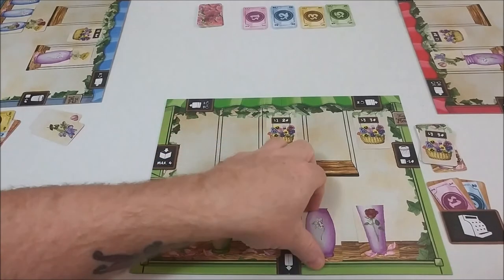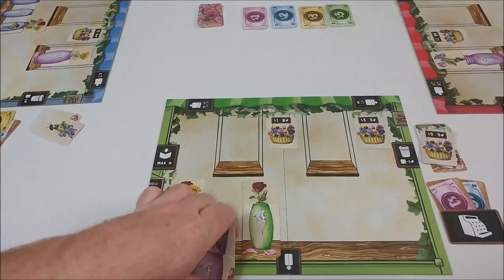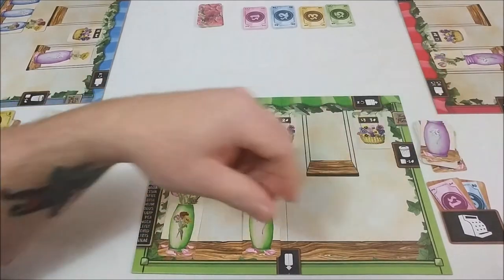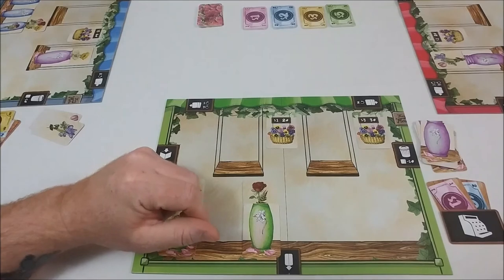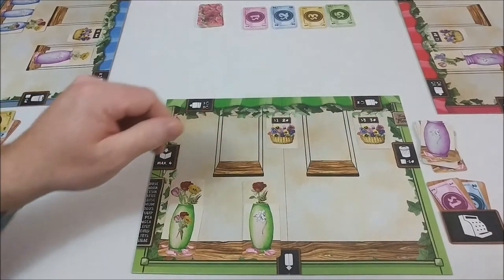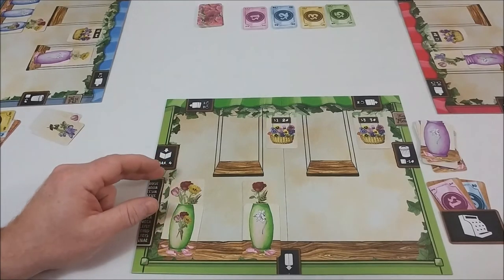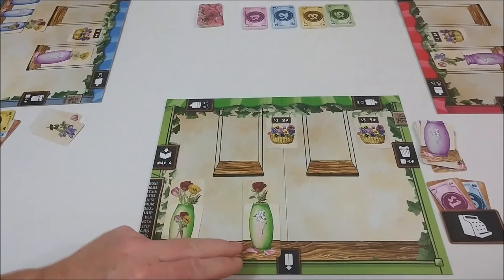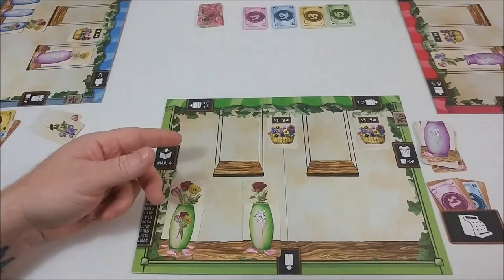Three rounds back and forth will go by very fast. As there are limited cards, you do have to plan carefully because at game end, any cards in storage will go to your trash for negative points. Any empty vases in your window will also go to your trash for negative points. You'll receive one point for every five dollars in your register. Hanging baskets will have a point value, and you'll receive points based on properly filled vases for the fallen petals at the bottom of each. The player with the most points wins.